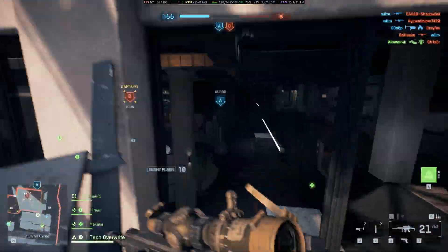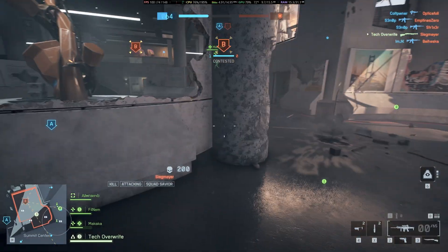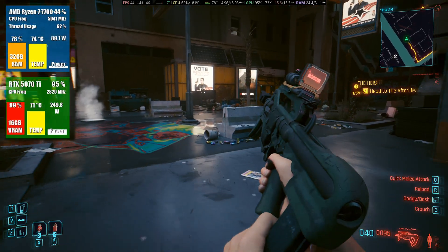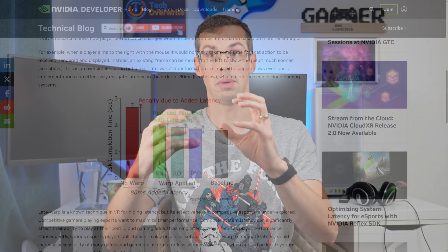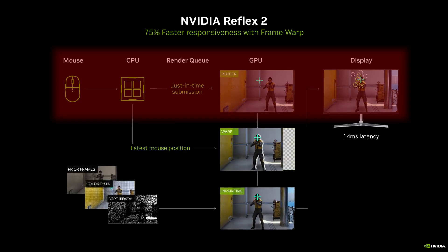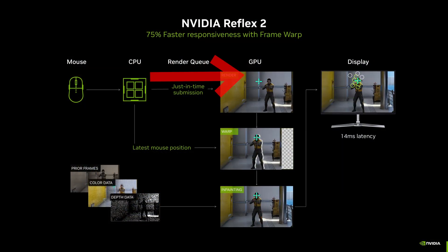When I play Battlefield 6, for example, I do enable Reflex because it does work well and it does cut input latency. But in my opinion it's a pity Reflex 2 never launched, because Nvidia was saying it was so much better. A team of researchers at Nvidia realized that the pipeline interaction between the CPU and the GPU is still going to be a little bit of a bottleneck, because the GPU is doing all the complex calculations and rendering that generates the frames we see every second. So what Reflex 2 was trying to do — and they call it frame warp — is a bit of a cheat, where effectively when you moved your mouse, some of those rendered frames would be painted on and then warped, so effectively manipulated, so that your mouse movement wouldn't have to wait for a full refresh cycle of the CPU to the render queue to the GPU.